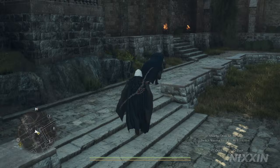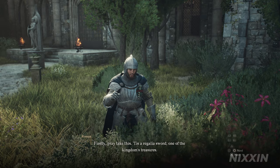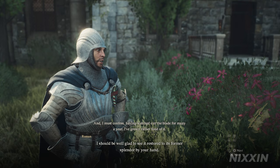Just follow him to the garden. He will then give you the quest and a broken ceremonial weapon, the regalia sword. Your quest is to basically find a smithy to restore it to its former glory.